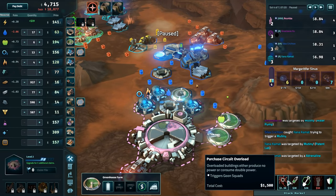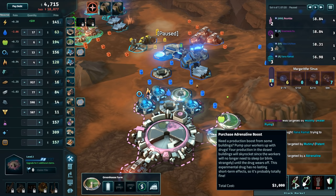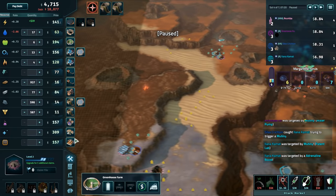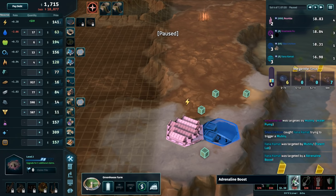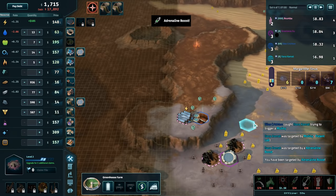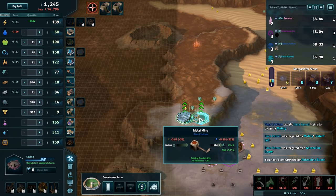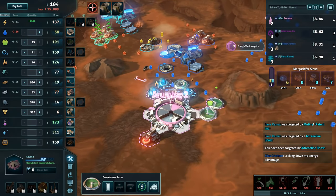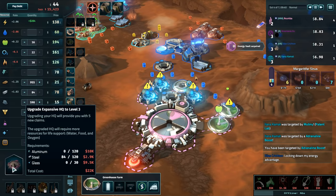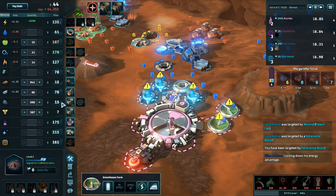I need a claim. We could also do the adrenaline boost again to try to get some more power. It's 7 in the morning — power could do it. Apparently I boosted his power too. That sucks. I'm level 2, they're 3-3-3. I'm behind so far.